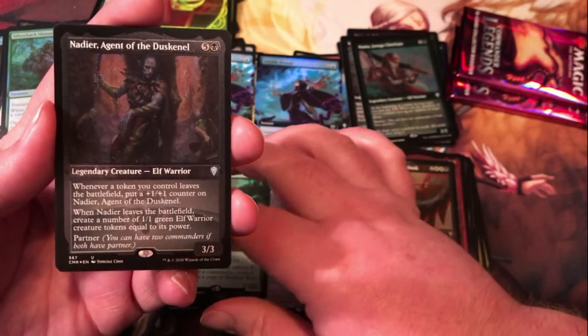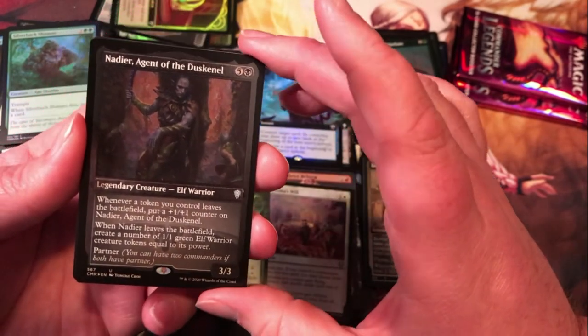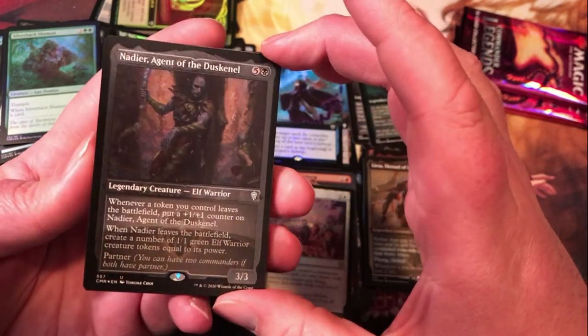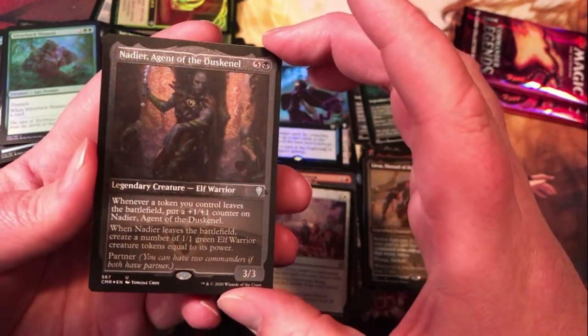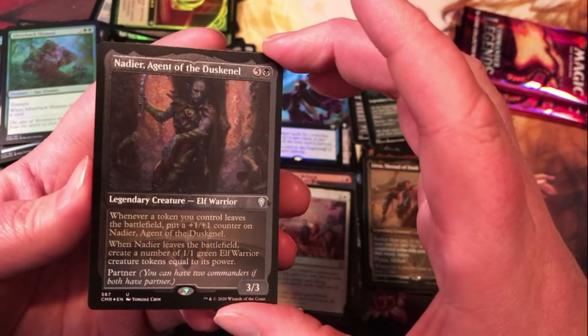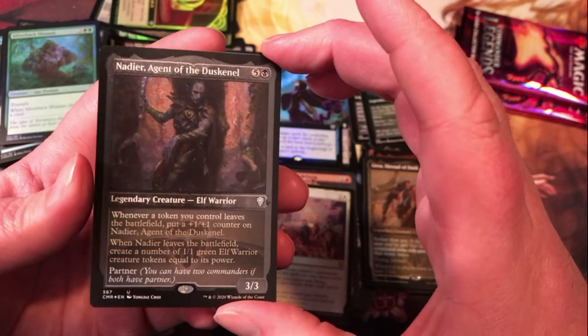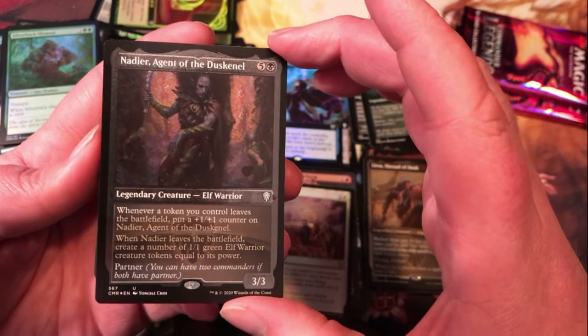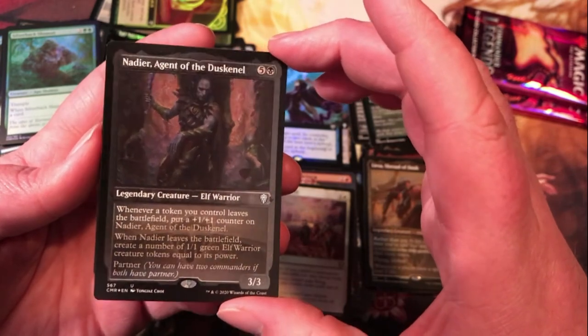Nadier, Agent of the Dusk and Nell — five generic and a black for a 3/3 legendary elf warrior. Whenever a token you control leaves the battlefield, put a +1/+1 counter on this. When it leaves the battlefield, create a number of 1/1 green elf creature tokens equal to its power. Definitely could be solid in a token-type elf build.